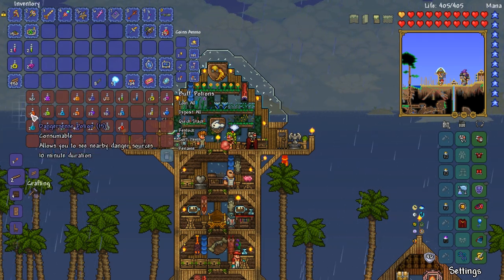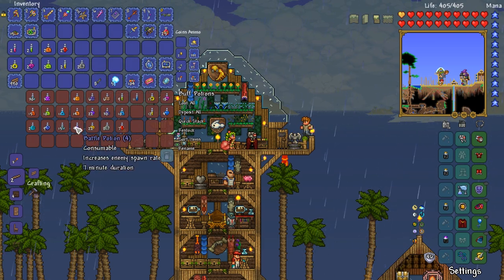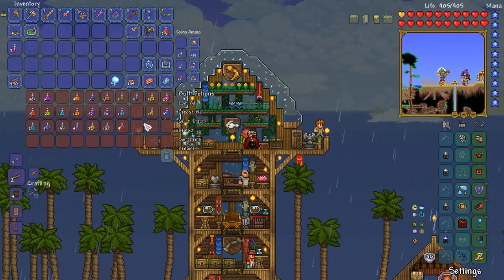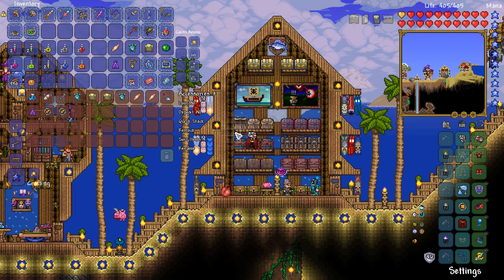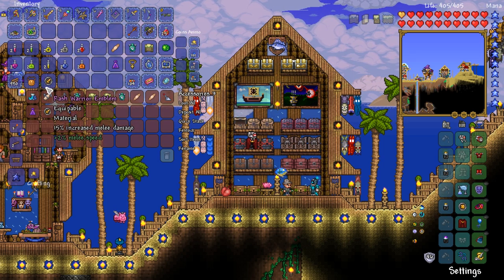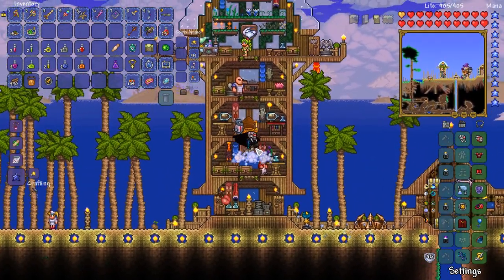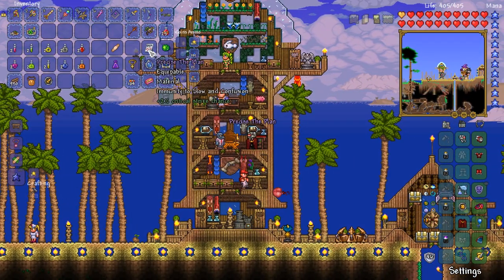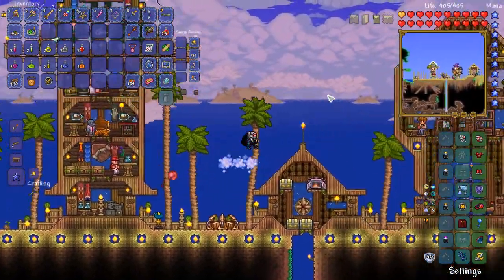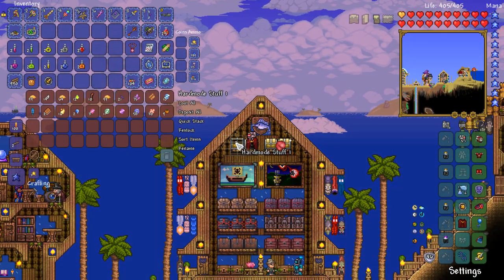A couple of shine potions, night owl, hunter, iron skin — basically all of this stuff. We've got ourselves various bits and bobs we could do. We actually got a second warrior emblem out of that second wall of flesh. We've got all of this stuff here — this is going to make the star veil, which is a pretty damn good accessory. There's the medicated bandage, there's the star veil. If we grab ourselves five of each type of mech soul, we should be able to make ourselves an Avenger emblem and then start going down that tree.